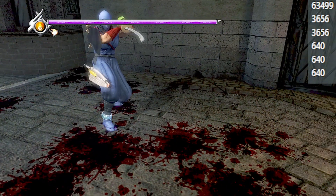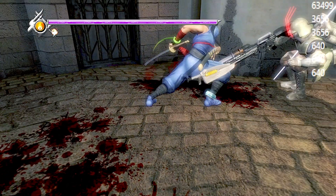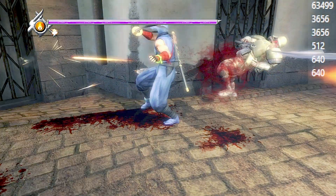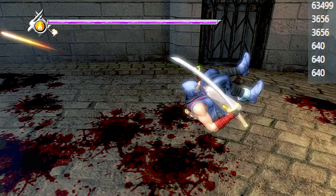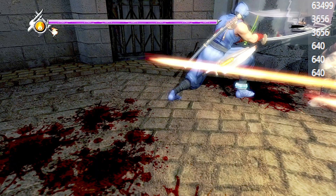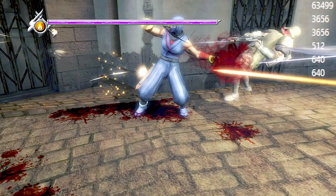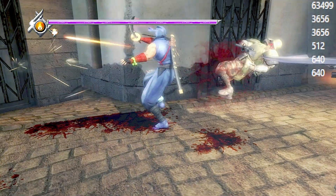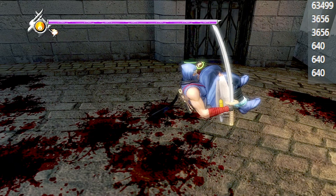For this first demonstration I'm going to slow it down a good bit, just to show how the numbers in the table will change as attacks connect. I'm going to try a string of three light attacks — XXX. The first attack connects and drops the soldier's HP from 640 to 512. That is a difference of 128. The next light attack also connects and does another 128 damage. And then he blocks the third attack and breaks my string.